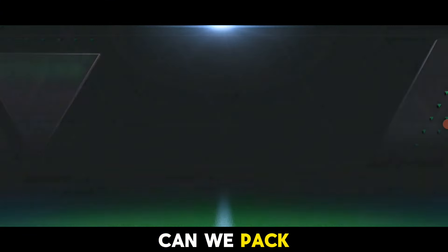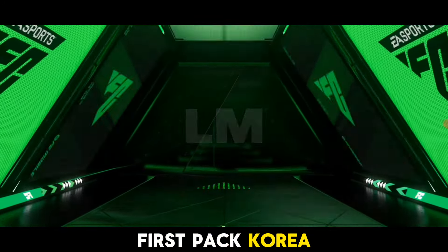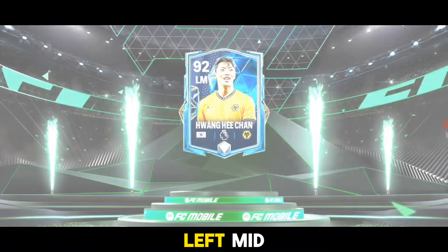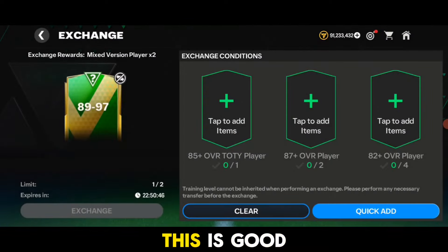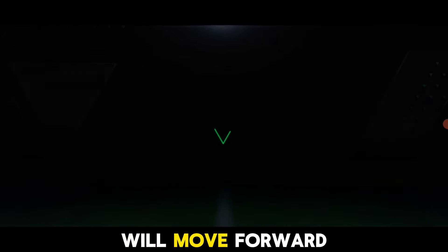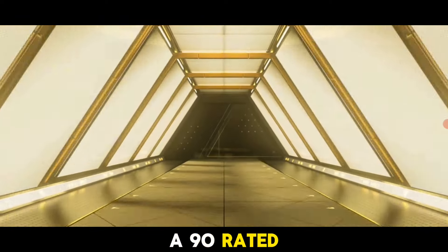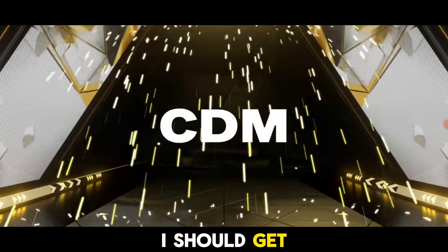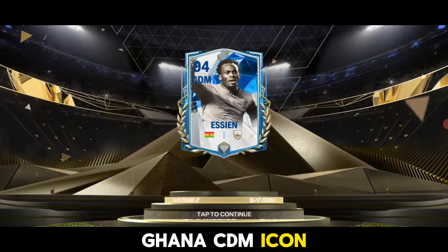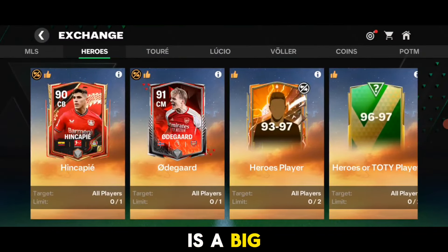Here we go on the 89-to-97 exchange. First pack: Korea, left mid, Wolves — it's a 92-rated card, that's good! Now the last 89-to-97 exchange. Using a 90-rated card here, hopefully I get around a 94-95 rated card. Here we go: Ghana CDM icon — 94-rated card! That's a big W, definitely a good pull.